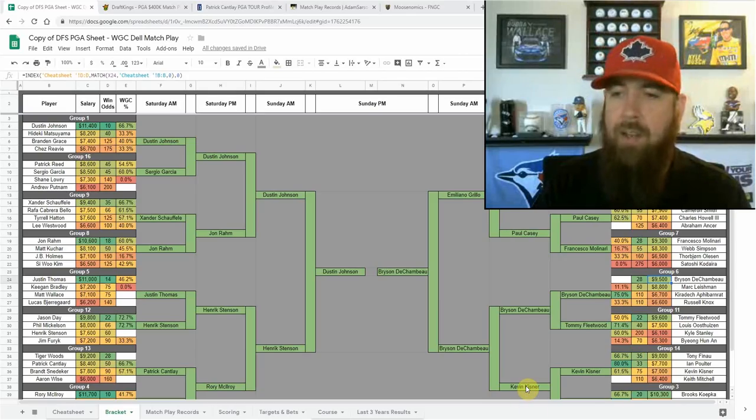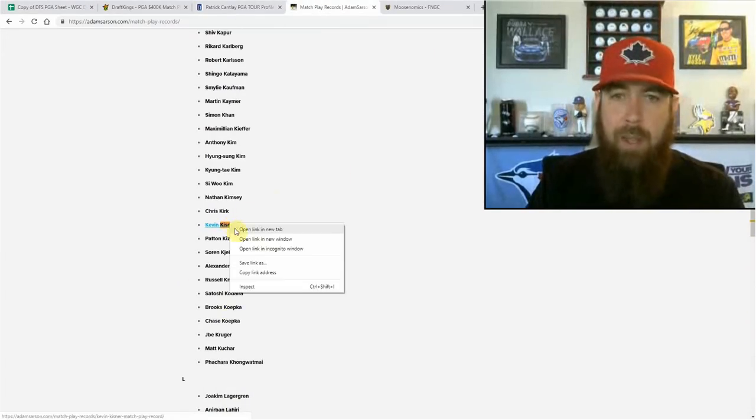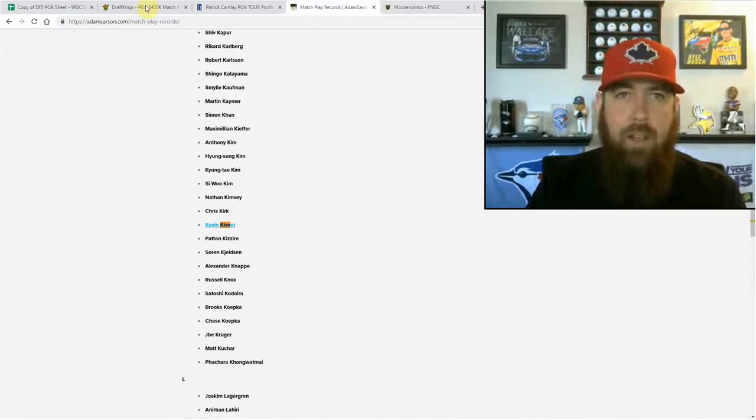I also like Kevin Kisner this week — he was dominant last year. Looking at his match play: he started last year halving with Adam Hadwin, then beat Bernd Wiesberger, then beat Dustin Johnson the defending champion to come out of his group. He then beat Kutcher, absolutely hammered Poulter eight and six in the quarterfinals, went to extra holes with Alex Noren in the semifinals — and Noren is one of the best match play players — and beat him too. Then in the final it went to extra holes with Bubba Watson winning it.